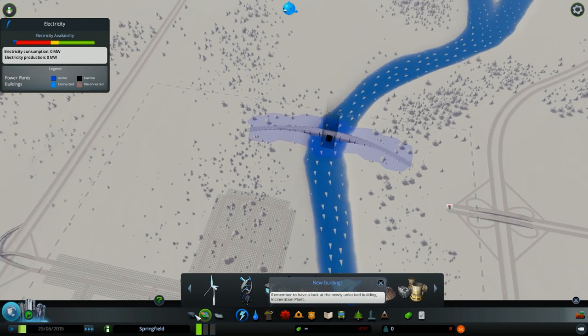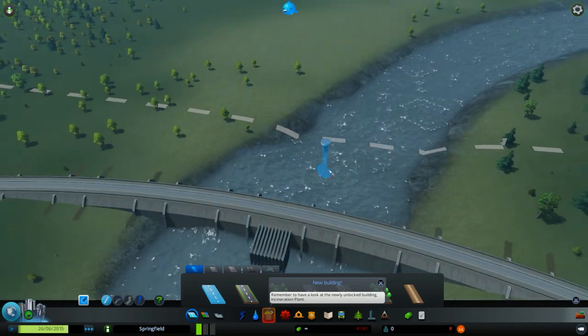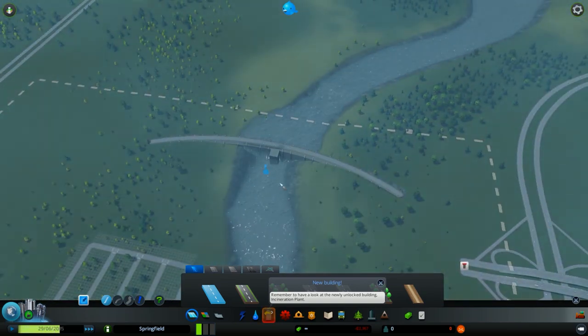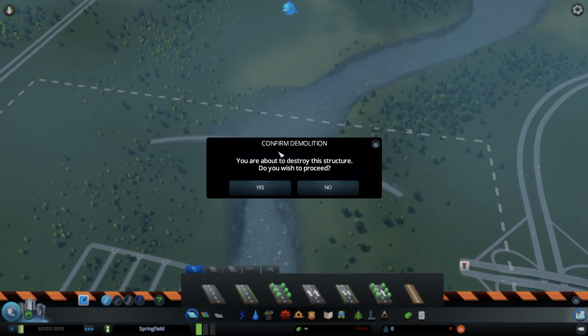Another problem with the hydro power plant is that after some time, the river behind it is going to grow and cause flooding. You don't want that, so you must be really careful with this building.